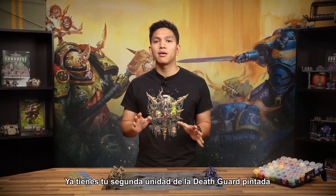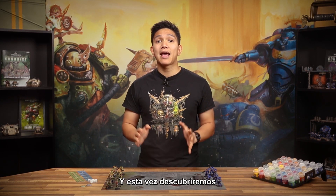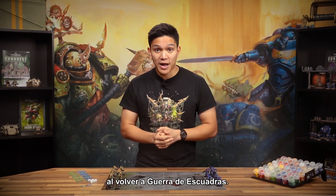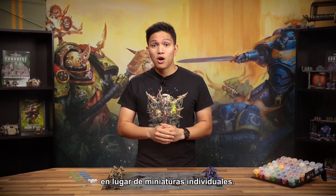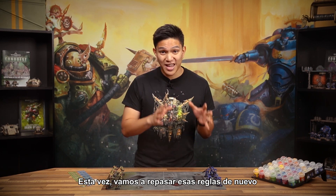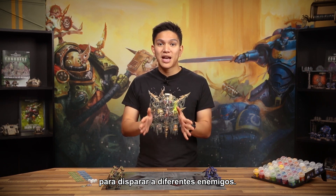That's your second unit of Death Guard painted and ready to take to the battlefield. This time we'll be finding out how they can shoot at different targets as we return to squad warfare. Two videos ago, we learned how to move, shoot, charge and fight with our models in units rather than as single models. This time around, we're going to go over those rules again and add a new one that lets your units split fire to shoot at different enemies.